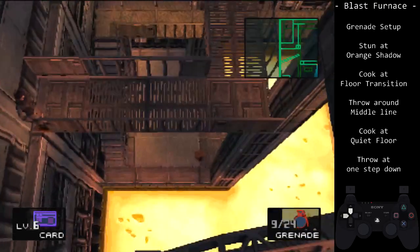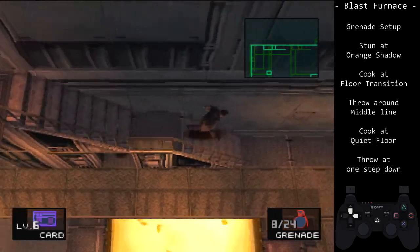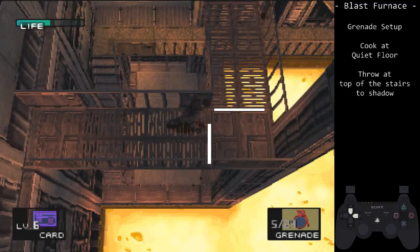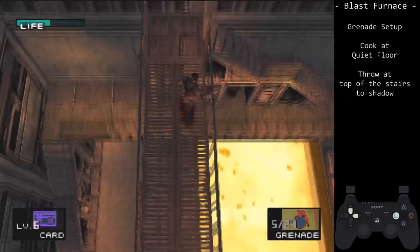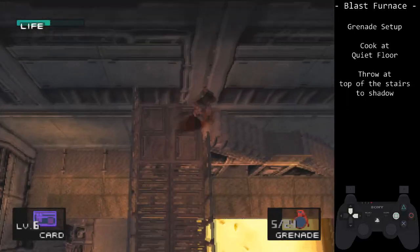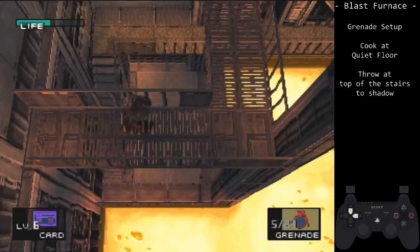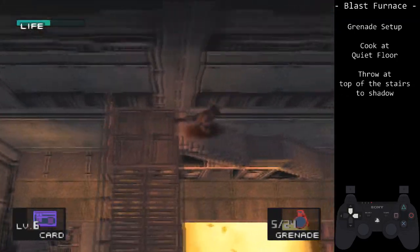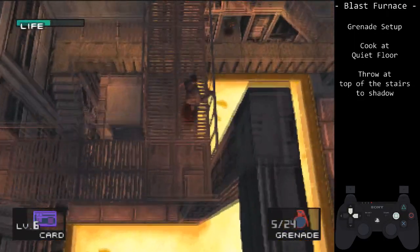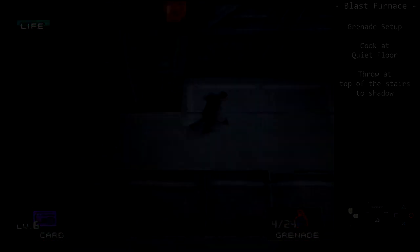Finally, to take out the guard without quick throwing him or waiting on extreme, we will cook another grenade on the other side. Hold up-right on D-pad. Begin cooking at the start or end of the quiet floor panel, then throw from the top of the stairs to the shadow. Ideally for rank 1 all bosses, the explosion would barely clip the guard, avoiding a kill. This can be difficult, as a mistimed throw can cause it to completely miss and cause an alert. Even so, this grenade throw is easier than the crane grenade. Just be careful of your grenade count going into Raven on easy and normal.